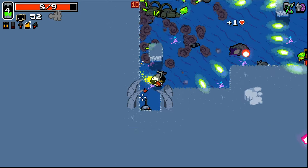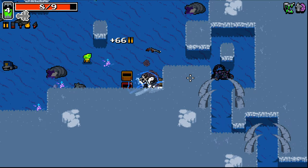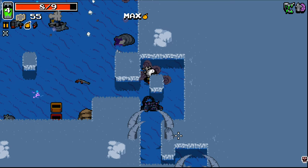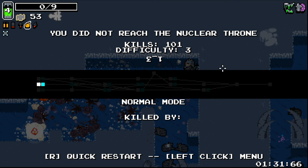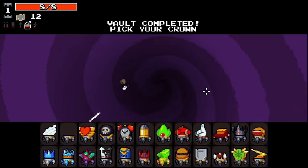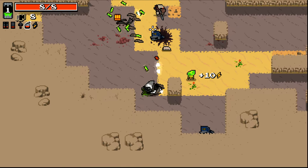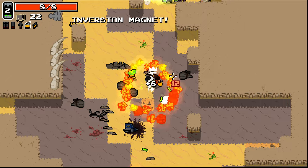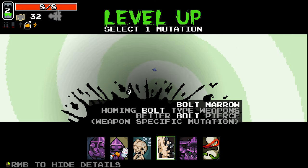Oh lord, what have I stepped into here? Frost plus fire — I like it, it seems like it could be good. Where's the boss actually at here? He's got explosive shots so don't get too close. What I actually ended up doing there is I just teleported directly into his line of fire because I pressed the wrong button. So we will do one more, because that one was pathetic. Basically a repeat of the last one there.